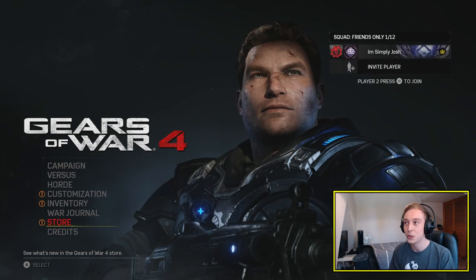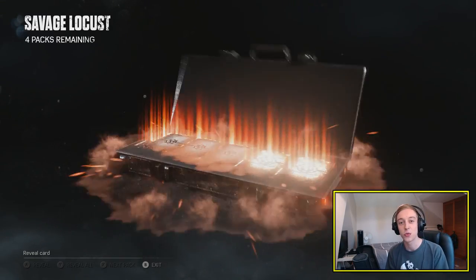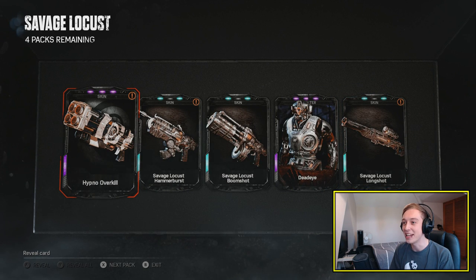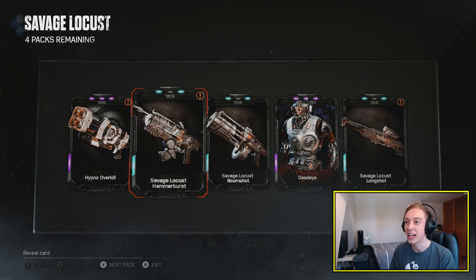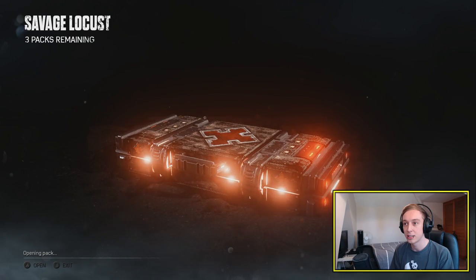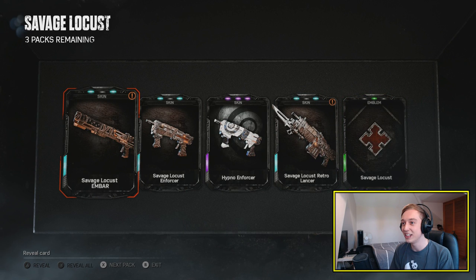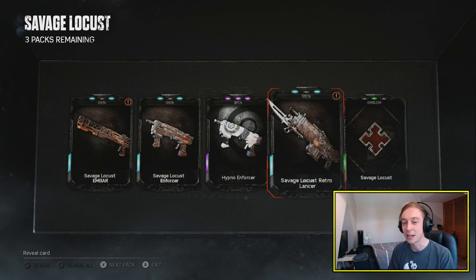Actually I'm gonna go all the way back, load them up again. Five packs remaining guys. Nothing good there. The Savage Longshot and the Hammer Burst. We're getting quite a few of these weapon skins, not gonna lie. Let's do one more of these packs. We've got the M-Bar and the Retro Lancer. I can't believe that I didn't get an Epic in that pack a second ago.